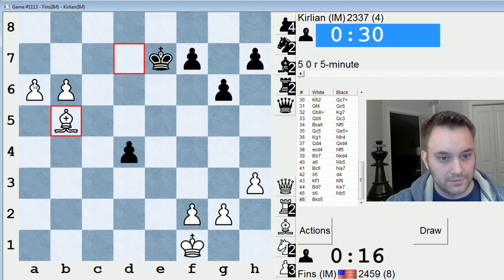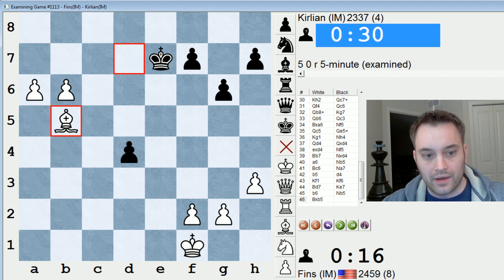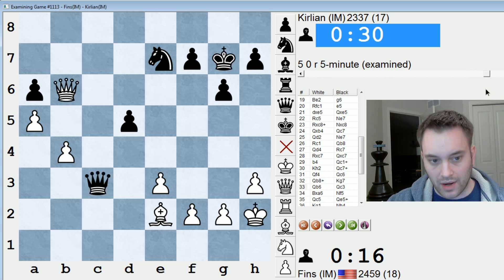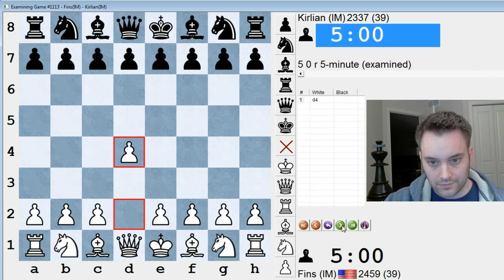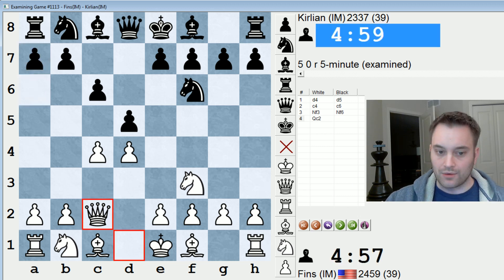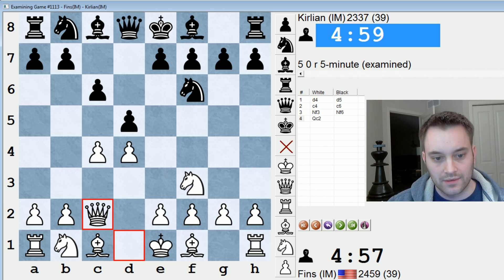And he resigns. So a pretty smooth positional victory, I think. The only struggle was consolidating that extra pawn and converting it to a win at the end. So I found this Qc2 Slav — or Qb3, they're kind of related. This is a good line to skirt some of the main theory in the Slav and semi-Slav. And I know that there are some equalizing paths for black, but as a practical weapon it's probably at least as good as the main lines.